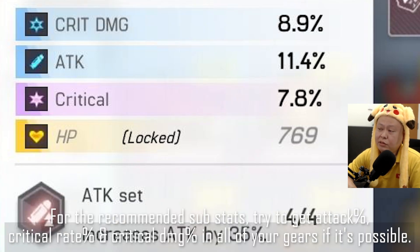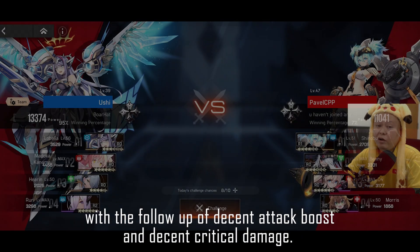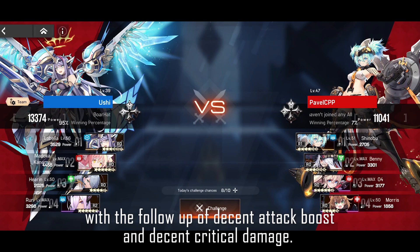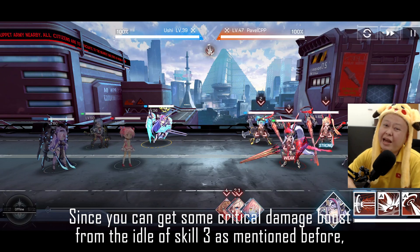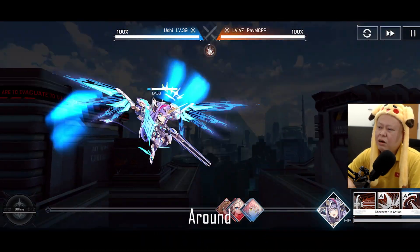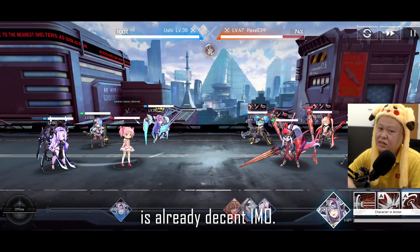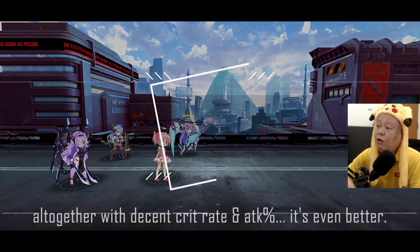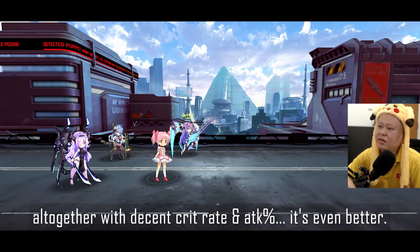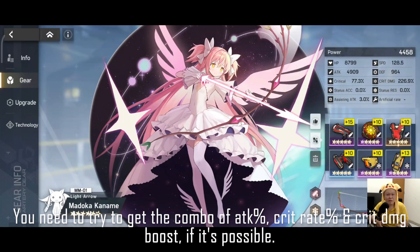Try to aim for a decent critical rate of at least 70%, with decent attack boost and critical damage. Since you can get some critical damage boost from the idol of Skill 3 as mentioned, around 200–250 critical damage is already decent in my opinion. But if you can get close to 300 or more, along with decent critical rate and attack percent, that is even better — you want the combo of attack percent, critical rate, and critical damage.